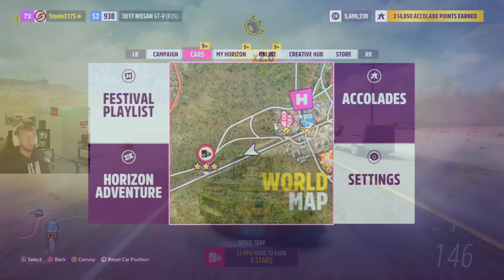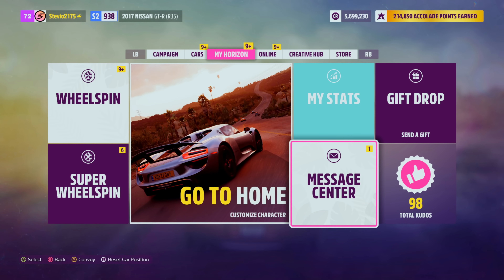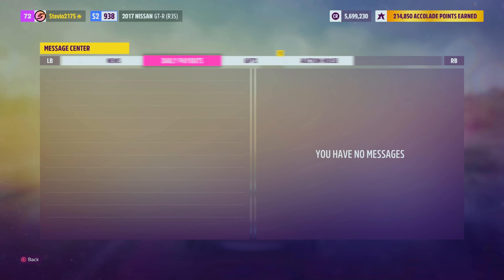All you got to do is go to your message center, go to the gifts tab, and download — do not delete — the 918.